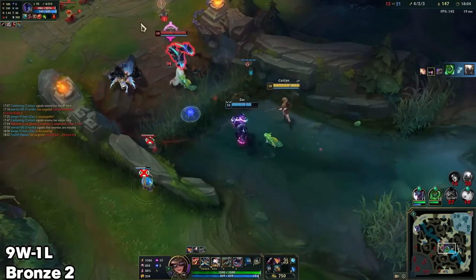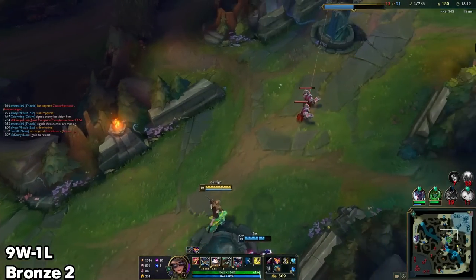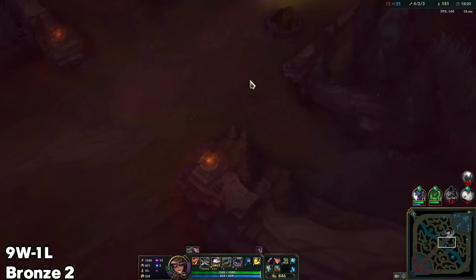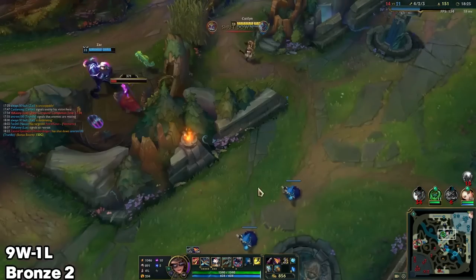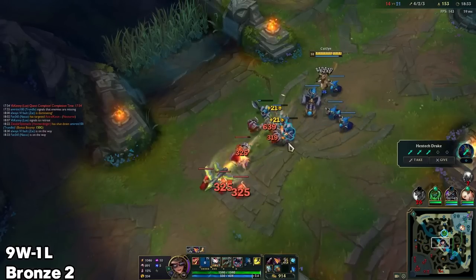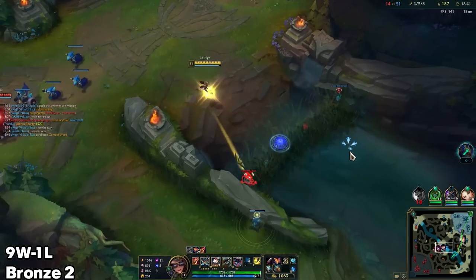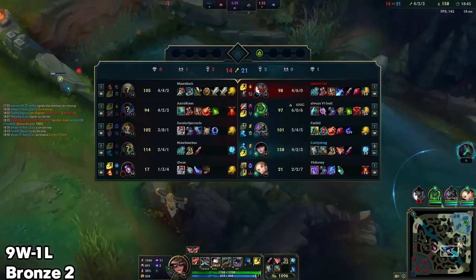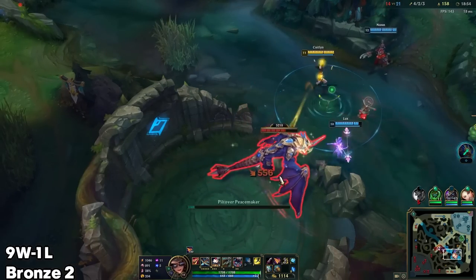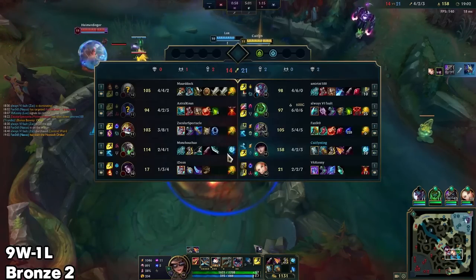Nice one. There it is — took ages for that Q to come up here. Yeah, using F keys to find out where Nocturne's ult target is can be quite useful. Wouldn't have really mattered in this case besides just confirming that he wasn't going for me. Yeah, let's ignore the turret — we're not going to get that tier anyway. But we can maybe start the drake, so hopefully we get that while Nocturne just made his play top.